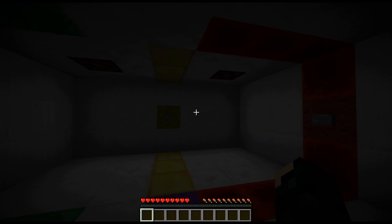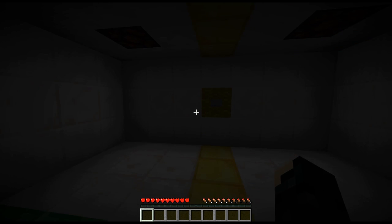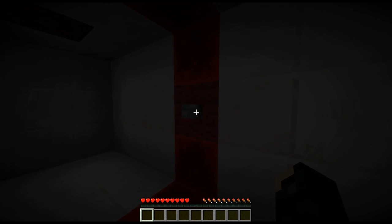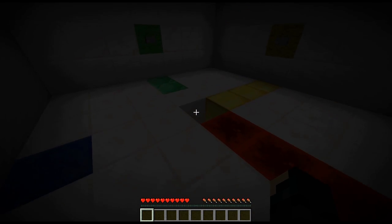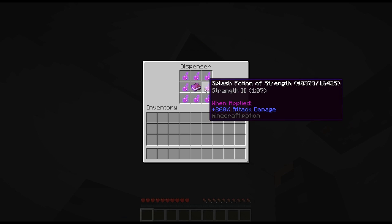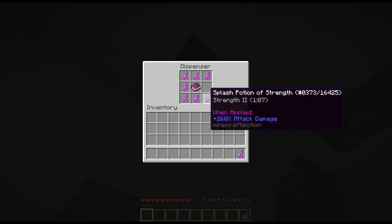What is this? Blue? What did that do? Red? What does the other things do? Splash potion, strength, and Labyrinthian.